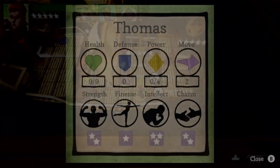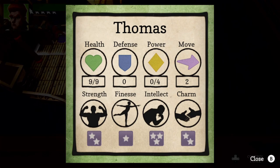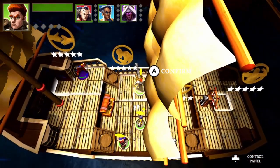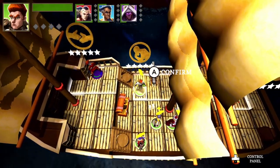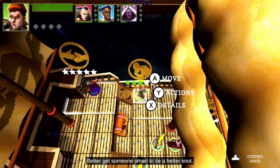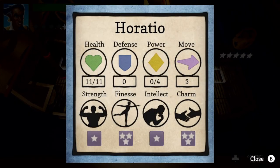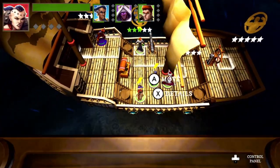Skill checks? All right. You got some intellect. So that is — okay — that is you. The rope is about to snap. Better get someone smart to tie a better knot. That's you. You are good in finesse and charm. Let's see who else we got here.